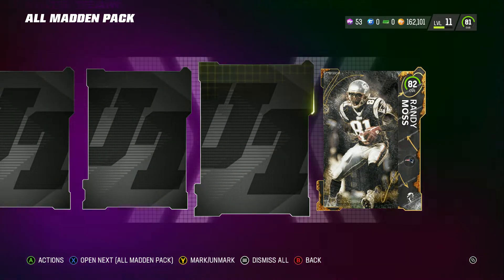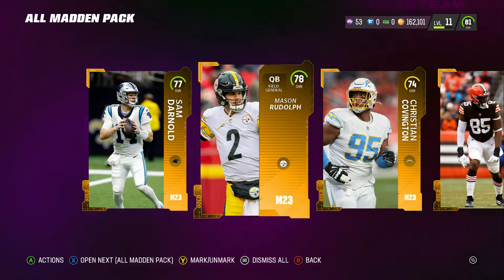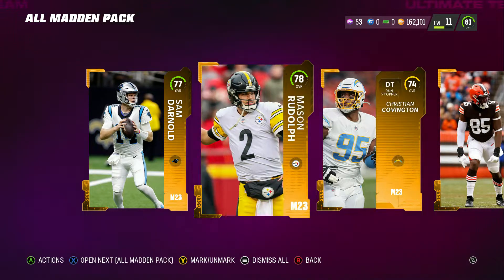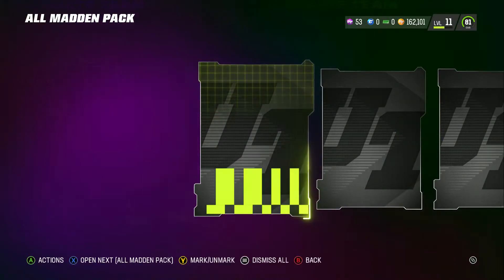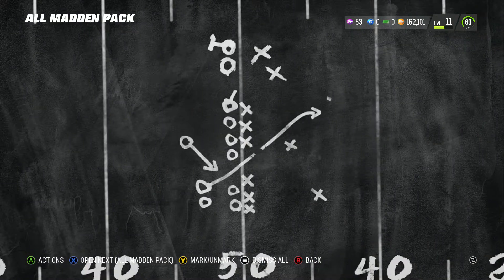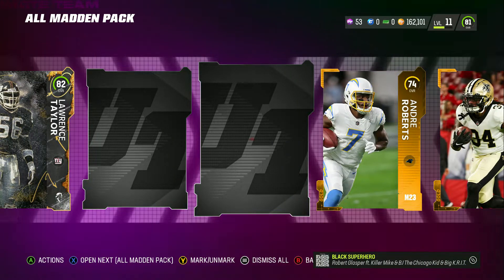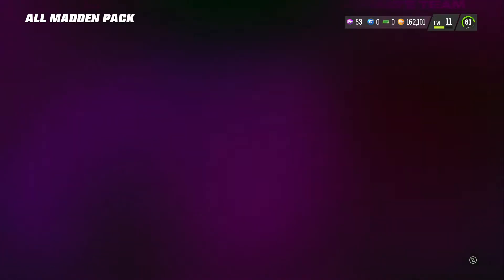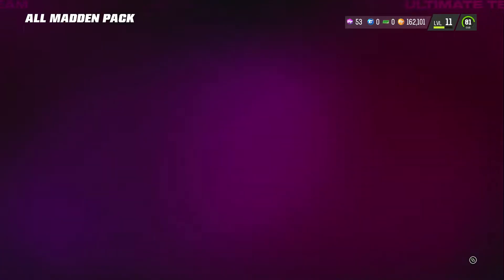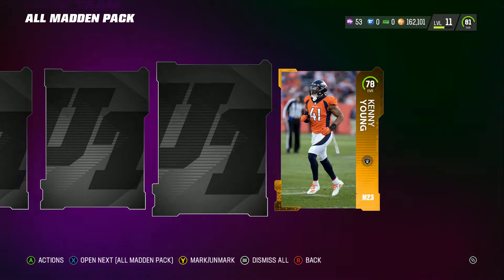I'm saying that as a Steelers fan. Oh — 82 Randy Moss! And that's it. Mason Rudolph is 78; he is better than Sam Darnold, but still. Come on, here we go — please be a good one. I'm not getting excited though because it's the same animation. Lawrence Taylor — I just really want to see that big animation. We get Ronnie Stanley. Alright, All Madden pack, let's go, keep it going.